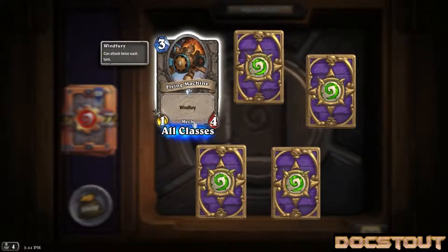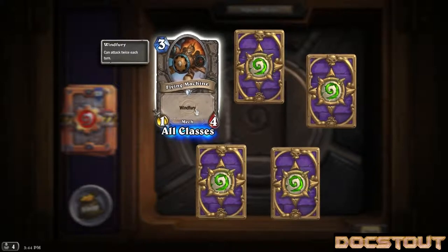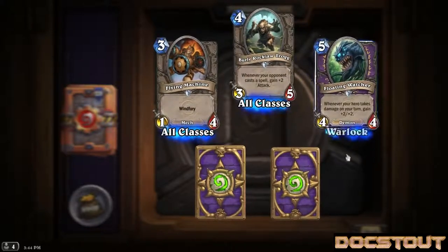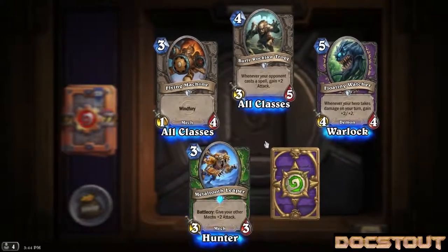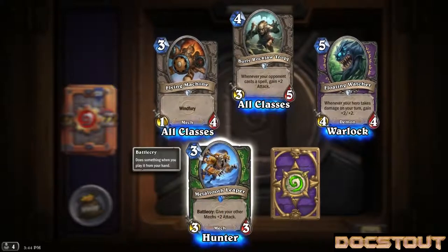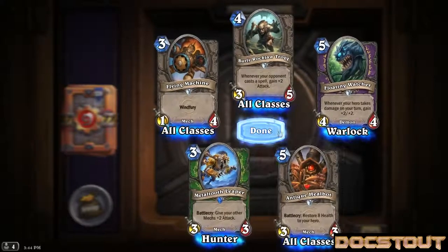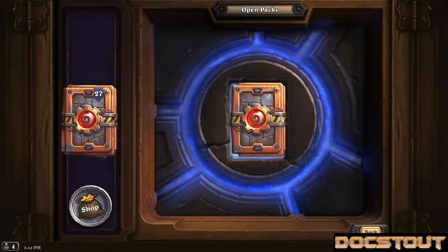Pack eight. Flying Machine, a generic mech 1-4 for 3 with windfury - seems okay. Another Burly Rockjaw Trog, that's number 3. Another Floating Watcher, that's definitely number 3. Hunter mech, Metal Tooth Leaper, a 3-3 for 3 with a battle cry giving other mechs plus 2 attack. And our last card is our second copy of Antique Healbot.